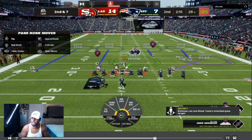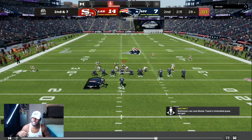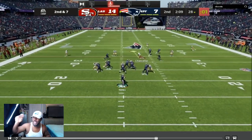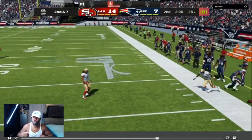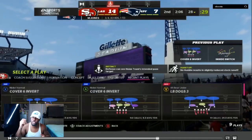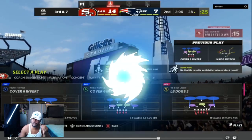You can see the adjustments on the field — I'm blitzing one of my linebackers, I have everybody close in the box, and then I backed off that cornerback on the right side. He could have low-balled it to that slant underneath, but he was already looking for the corner route on that play. Good defensive adjustment.